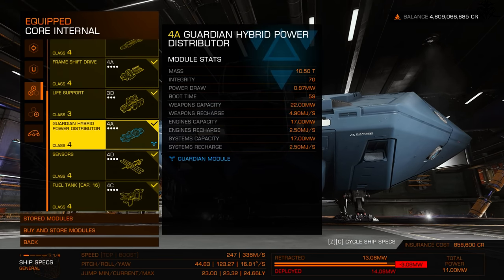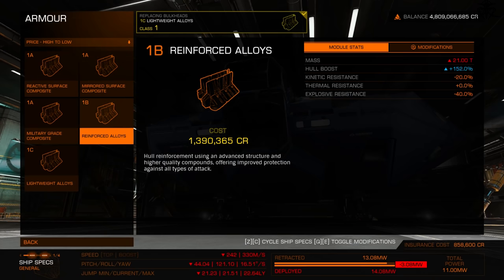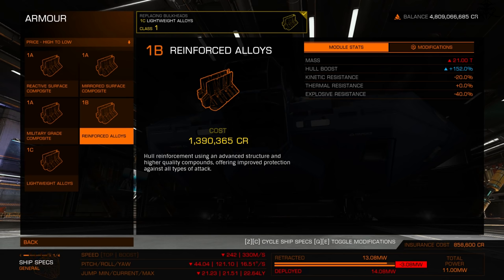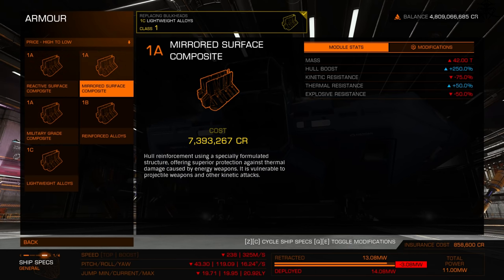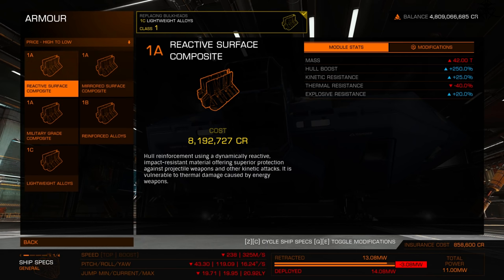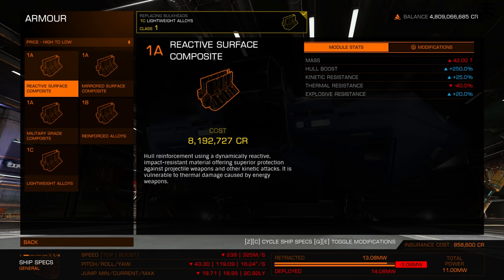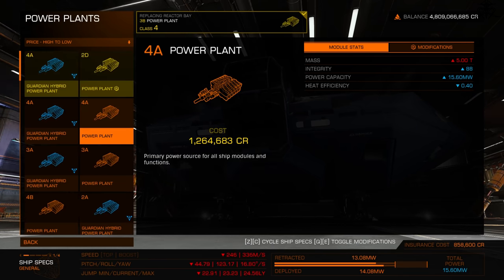Moving to core internals — the layout is the same for every ship. Starting with bulkheads: by default every ship has lightweight alloys — just basic stuff. Reinforced alloys, military grade, mirrored surface, and reactive surface all offer the same hull amount. The difference is resistances. Military grade is the cheapest and practically the best. The others are grossly overpriced — mirrored or reactive costs two to three times as much for just slightly different resistances.